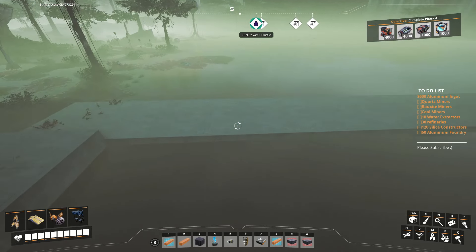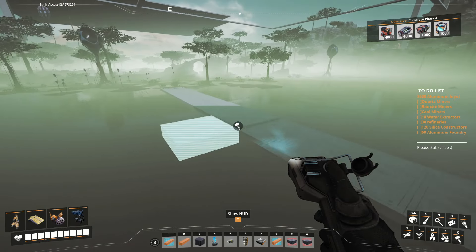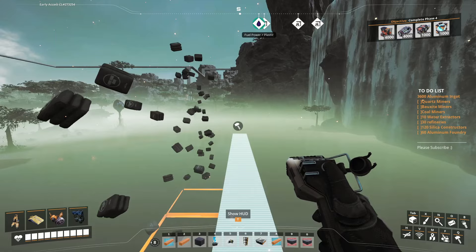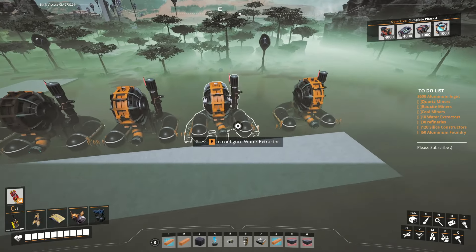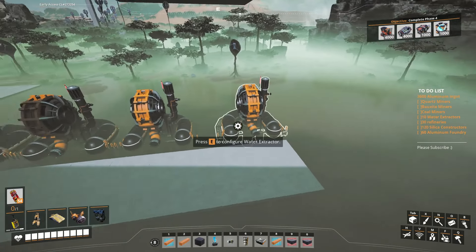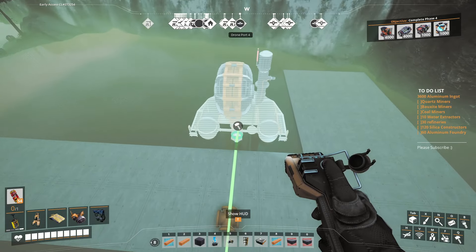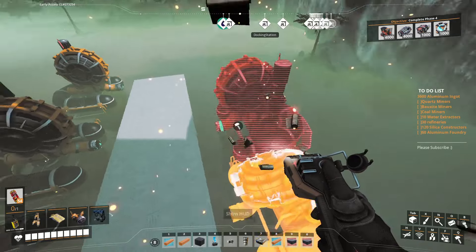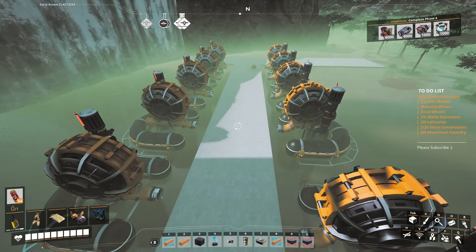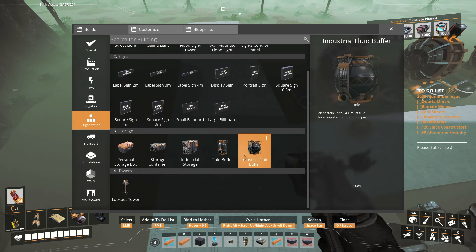I'm going to go with 2-meter foundations so it's just above the water. I'll line the water extractors up, doing five on each side — a double line. One side was deep enough, but the other had a spot where the resource wasn't deep enough, so I had to shift one extractor over a little bit. There we go — one, two, three, four. Now we'll connect all five together and throw down our typical fluid buffers at the end.